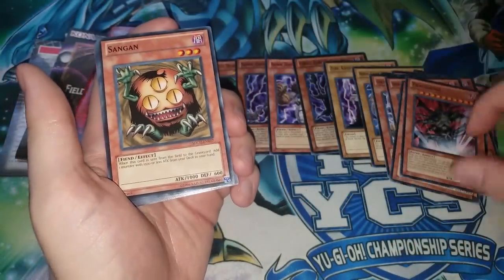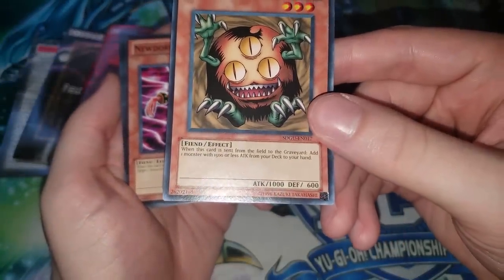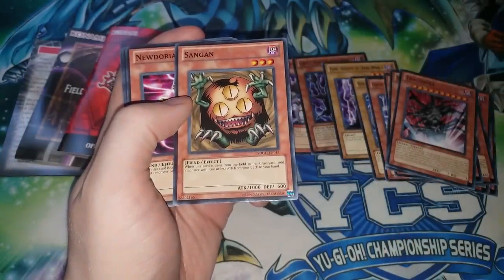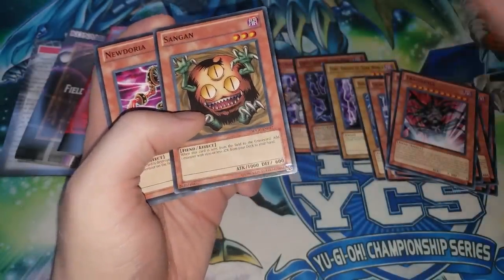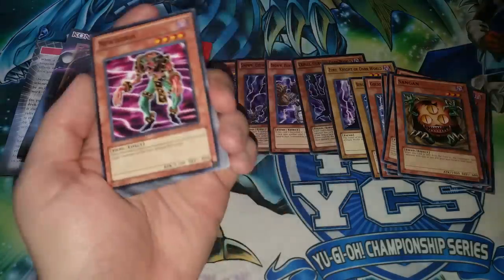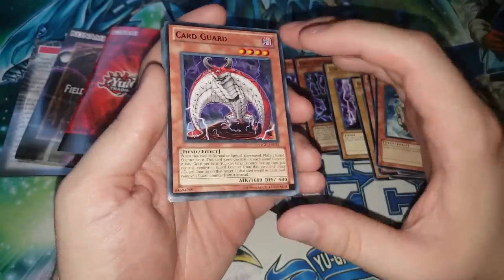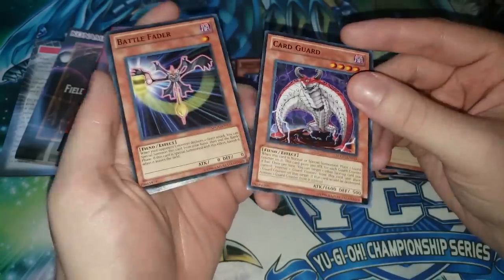Trigodia is a pretty good addition — this was a card that used to be very hard to get, so it's cool to see it reprinted. We have Sangan with the old effect: when this card is sent from the field to the graveyard, add a monster with 1500 or less attack from deck to hand. This puts us in an interesting spot since the new version of Sangan came out before Link Summoning. We have Goblin King, one great card. Grave Squirmer — pretty cool card, first printed as a super rare, this was the first common reprint. Card Guard is pretty cool — it's one of the better cards you can draft in Battle Pack 3.